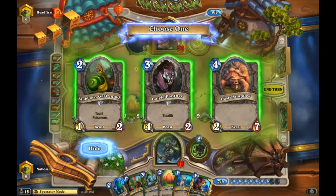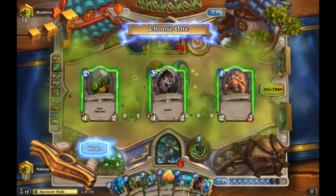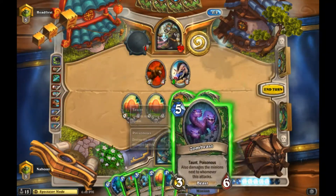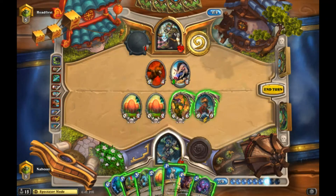Cave Hydra is pretty good too. Cave Hydra Poisonous - I feel like Cave Hydra Poisonous is the right call in case he has Spellstone. I think this turn it might be better to go Terror Scale and Play Dead.